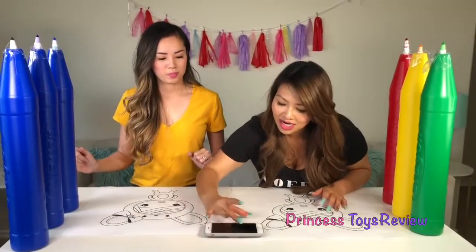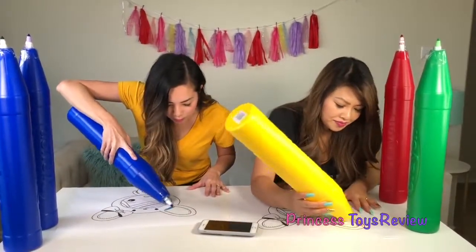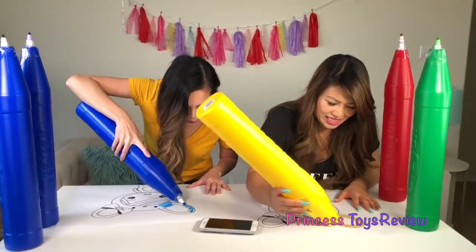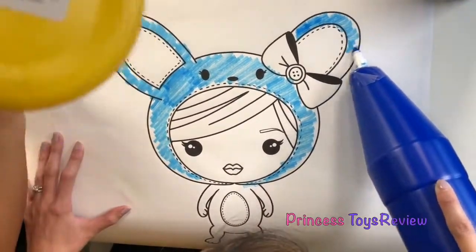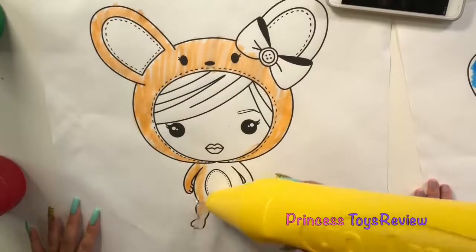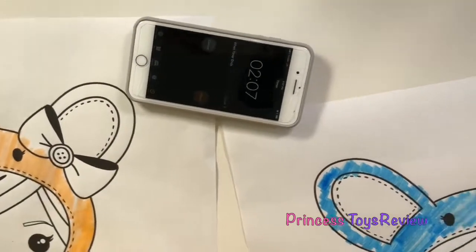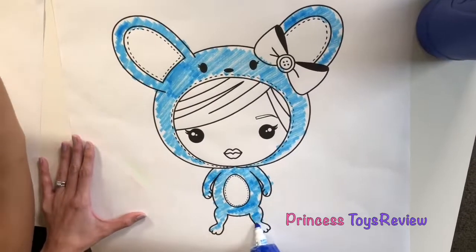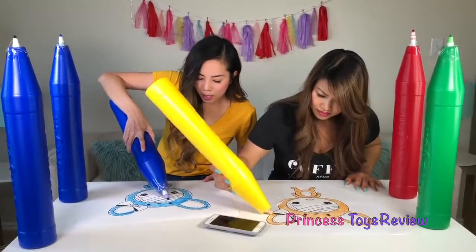This is our bunny princess. We have a cute little bow here with a button, and the princess is wearing a bunny outfit. So here are your markers — thank you for all my blue markers. I'm pressing start. I think I'm gonna color my bunny this light peach color. I'm gonna make my bunny blue because I wanna have purple hair. It's like a magical bunny. So my bunny outfit is gonna be this blue color, and mine is this tan color.